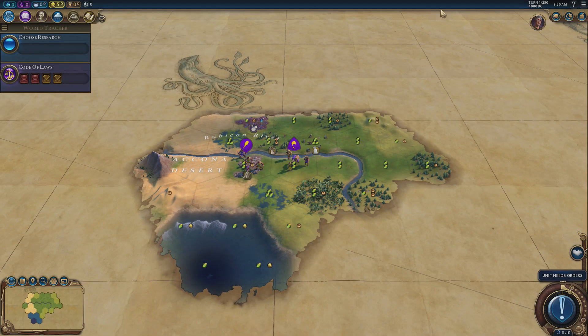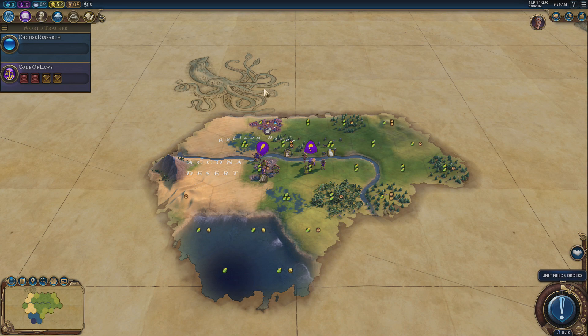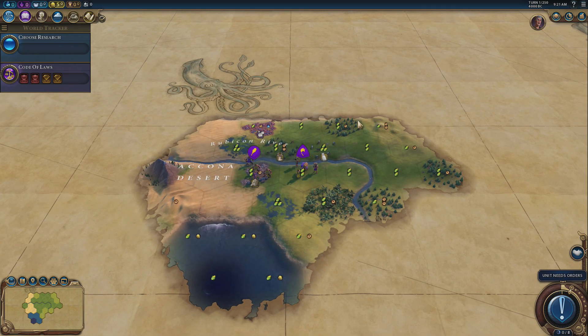We've got a small continents map, which seems to be the default for the game. I saw in this latest update there were loads more map types, which is quite interesting. We've been placed as Rome — we're playing as Rome because they're nice and neutral when it comes to victory types. Rome do have legions, so we'll have an early game war advantage, but generally Rome are very neutral in how they're built and can win any victory type.